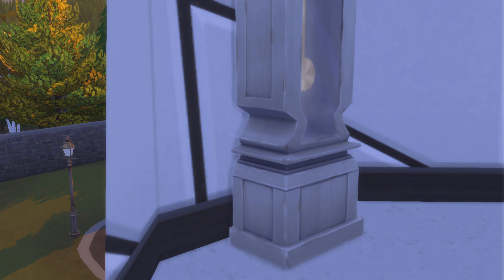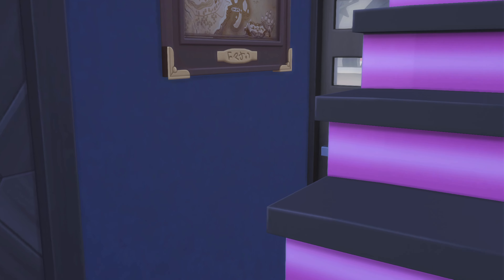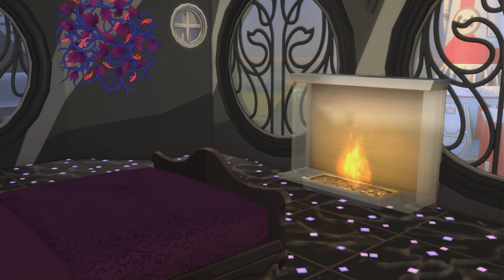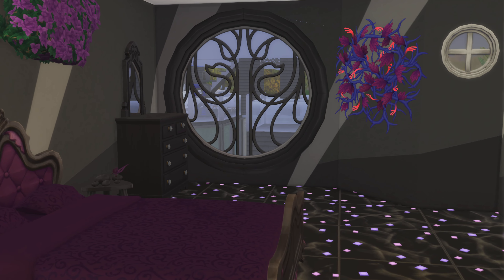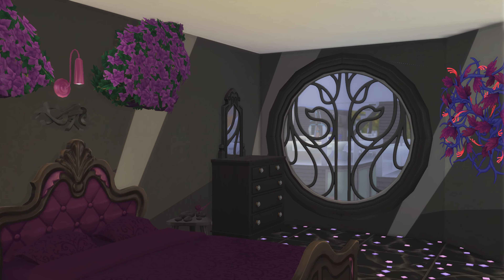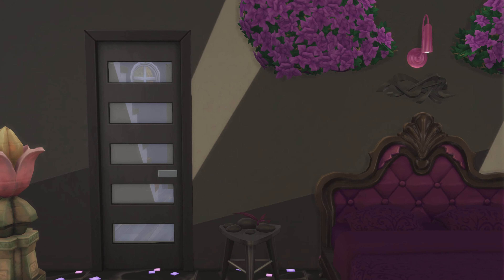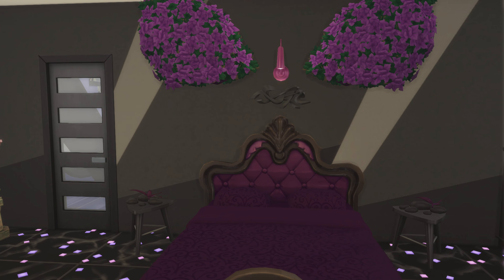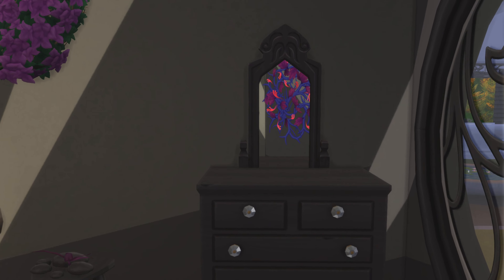We're going to take these stairs down. We've got three doors to choose from down here. Nice little bedroom — those little things on the floor glow in the dark.